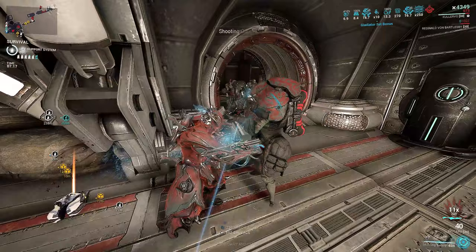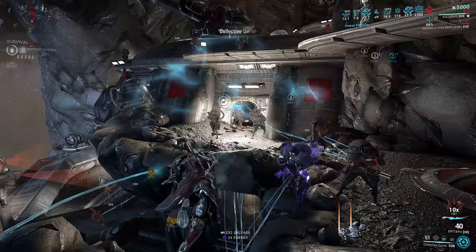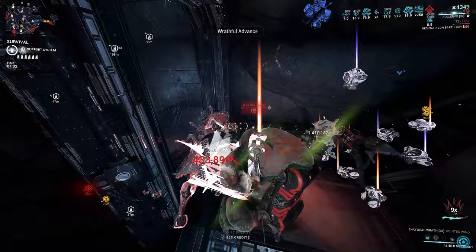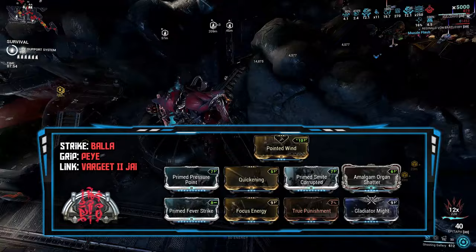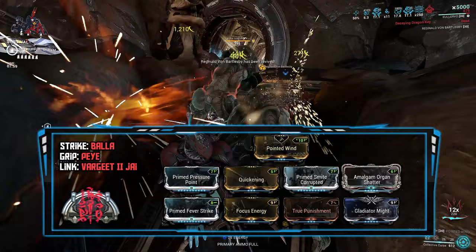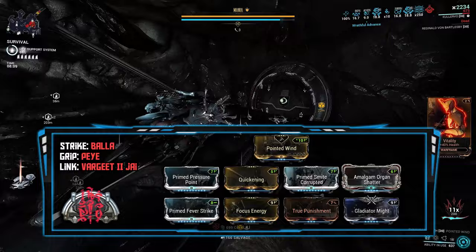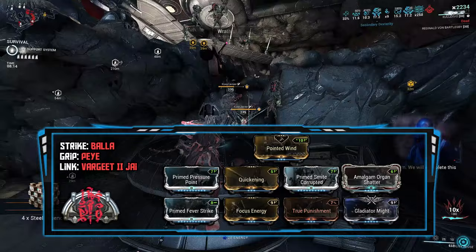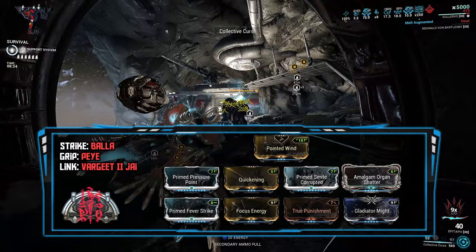If you want to maintain combo in a more brain-dead way so you don't have to pay as much attention, you can run the Nariman Focus School; otherwise, use whatever Focus School you want. To be honest, you can use any melee you want — the only reason Zaws are used is because of Exodia Triumph, for that additional combo count chance. For base damage, I have Primed Pressure Point, a faction damage mod to multiply all damage including damage over time, double crit damage mods for multiplying damage on crits — and we're going to be critting all the time. Amalgam Organ Shatter also increases my heavy attack wind-up speed. Since I'm not priming enemies and want raw damage, I added elemental damage with Prime Fever Strike and Focus Energy, which is both an electric mod and a heavy attack efficiency mod, capping out my heavy attack efficiency at 90%.